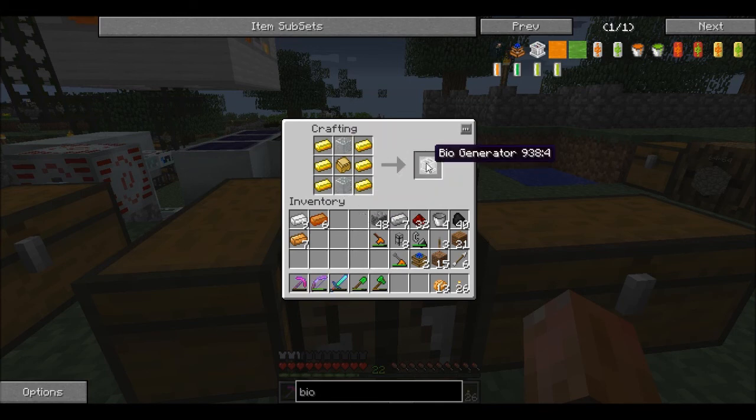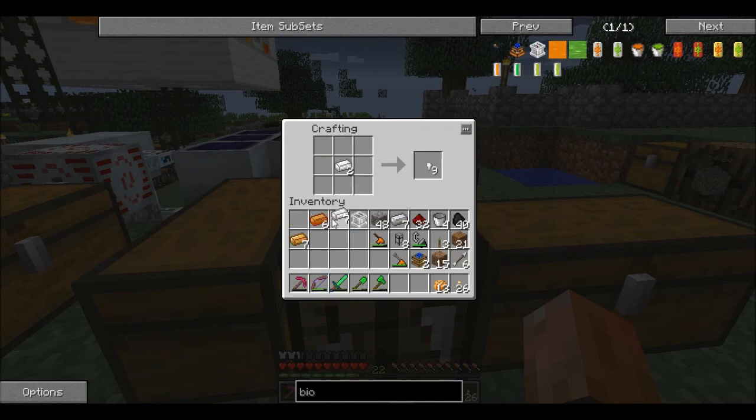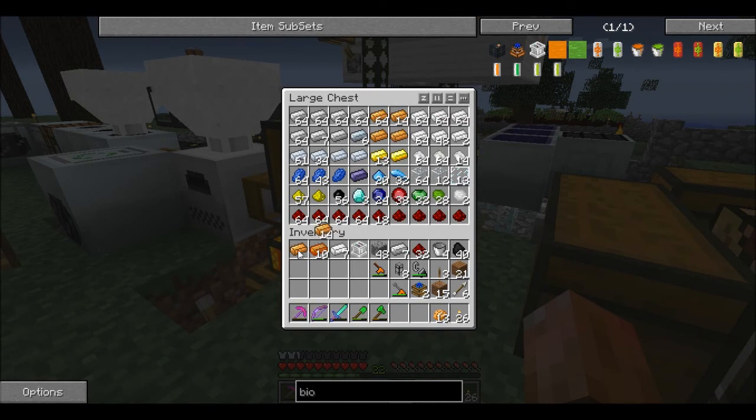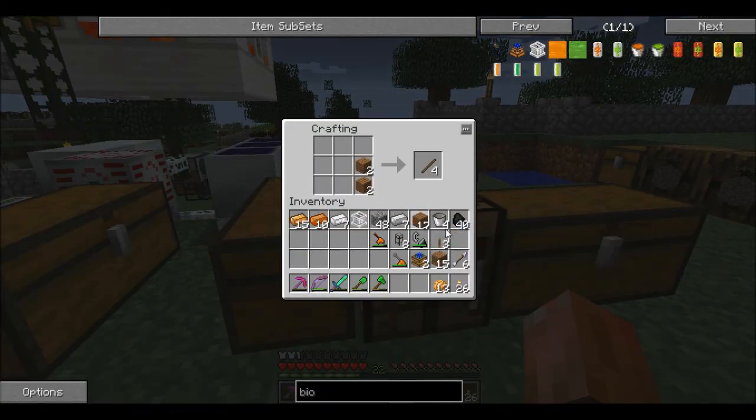We just need bronze for that. We got a biogas generator for the biogas engine. We need piston, glass, bronze gear — and how do you make a bronze gear? Off of stone gear and bronze. So yeah, let's finish making this up. We need two gears, then we make these stone gears, then we make these bronze gears. We need two more it looks like, bring us to six.